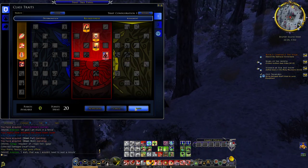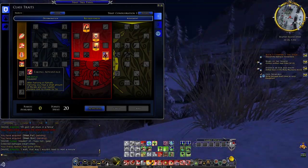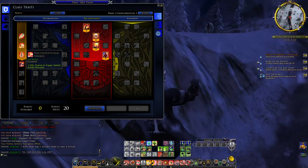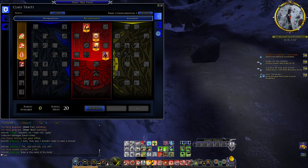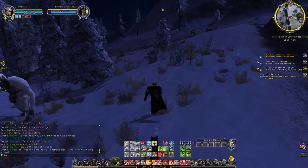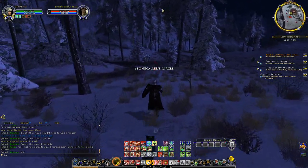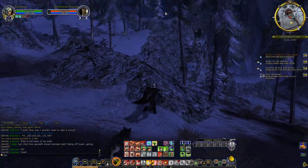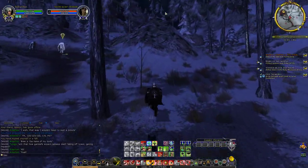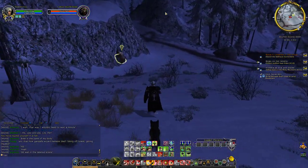We have the damage dwarf chest — damage over time, critical. Critical chance, critical damage to trigger again with all their bonuses and damage. Okay, so far so good. Let us see if these bears have spawned over here — that's one of the easiest way of completing that quest. If not, then we'll need to keep looking.